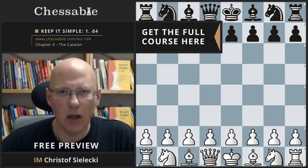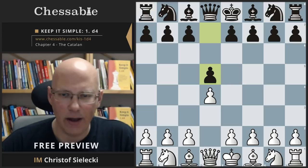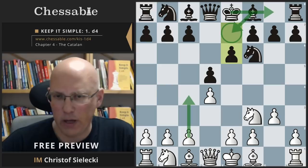Hello and welcome to this video on the chapter about the Catalan. The Catalan opening is an important part of our repertoire because it will very frequently be on the board. After d4, d5, knight f3, knight f6, you play g3 and very often black will play e6, bishop e7, and castle. After c4, we will get what we usually call a Catalan.